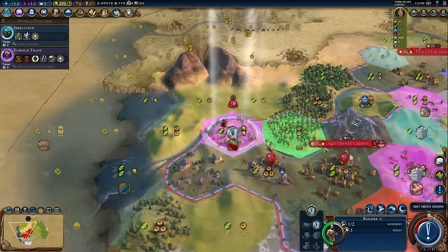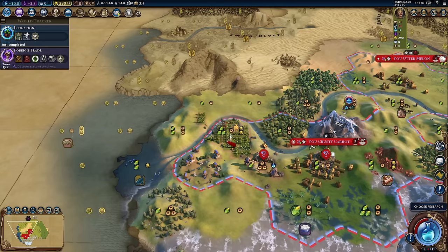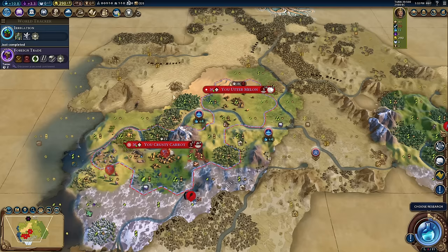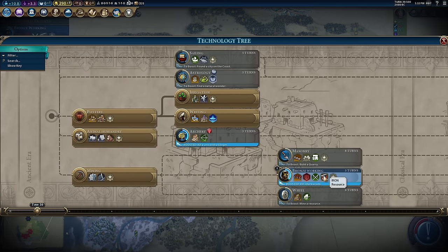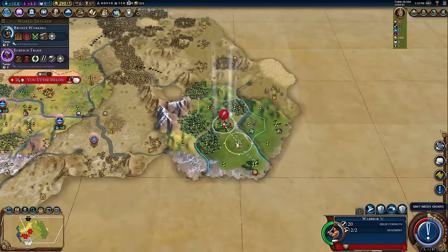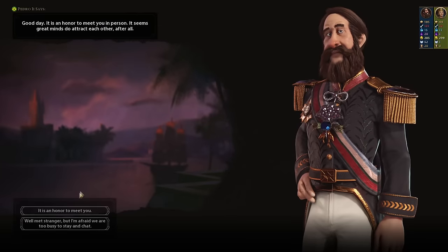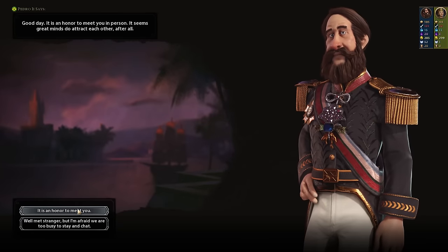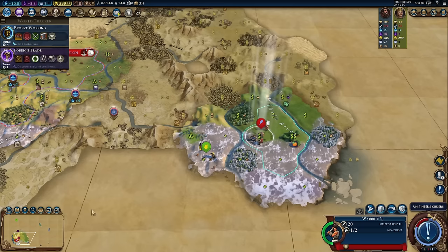Now this beautiful maize tile — instead of just getting plus one food from the farm, we're actually going to get two because it's next to my Seowon. Beautiful. Next up let's go Bronze Working — iron is a very handy thing, it gives us science. I have met Brazil and they actually have 15 science per turn already — you can see the Deity AI never really messes around, 20 culture as well. They are directly to my north — my northern buddy. They are not the ones getting all of the great scientist points, which is somewhere between worrying and reassuring.